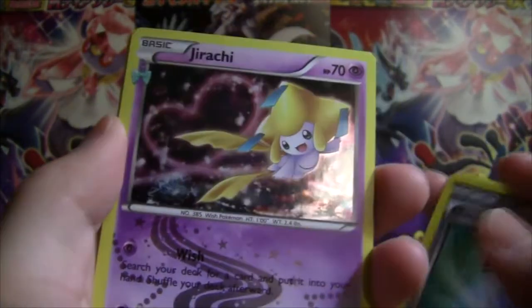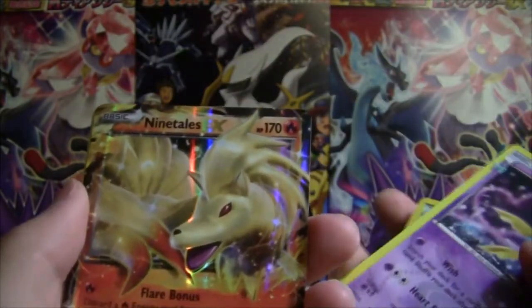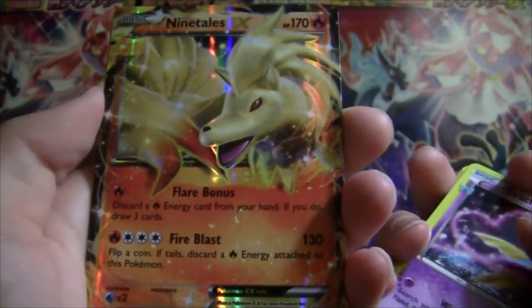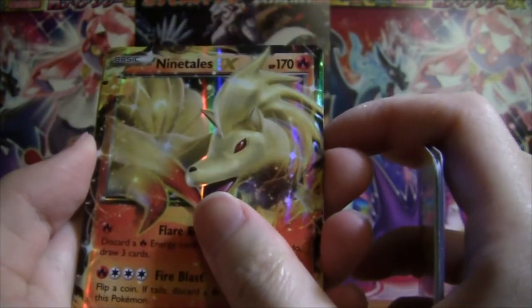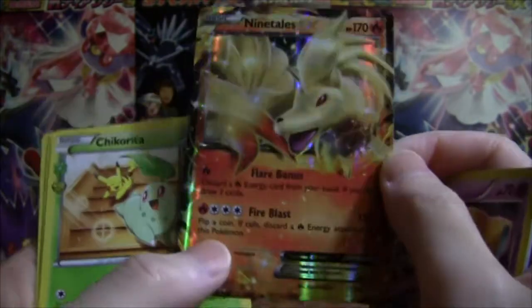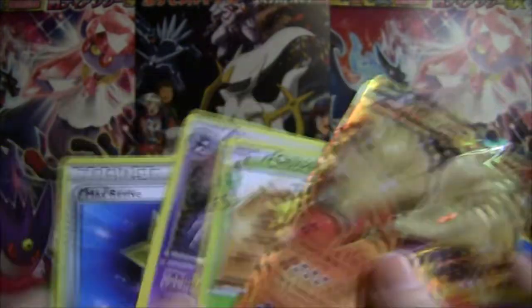It's Jirachi! Yay! That's pretty cool. And I think we got an EX coming here, guys — Ninetales EX! That's cool. Flare bonus: draw a discarded Fire Energy card and draw three. And our next Radiant Collection card is a Chikorita. This Ninetales is really glittery. And Hitmontop again, and Max Revive — got a ton of Hitmontops.